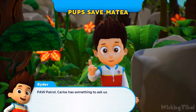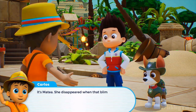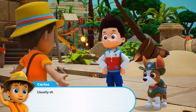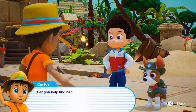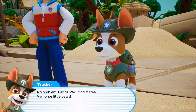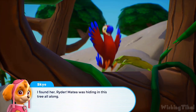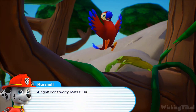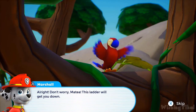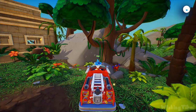PAW Patrol, Carlos has something to ask us. It's Matea — she disappeared when that blimp flew over the jungle. Usually she likes to imitate voices, but this time she got scared. Can you help find her? No problem, Carlos — we'll find Matea. Let's roll! I found her, Ryder — Matea was hiding in this tree all along. Marshall, see if you can help Matea climb down. Don't worry, Matea — this ladder will get you down. Looks like Matea is very happy now. Mission completed.